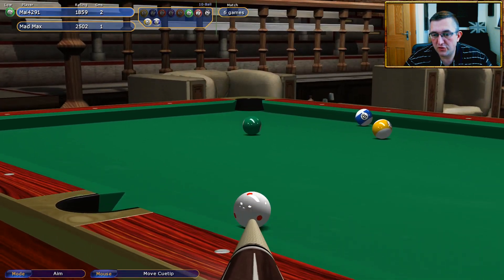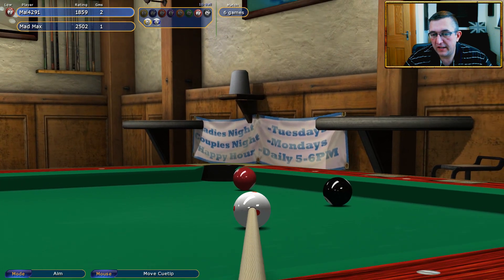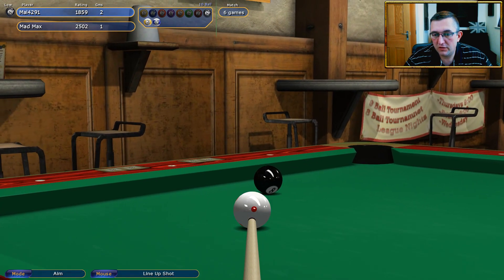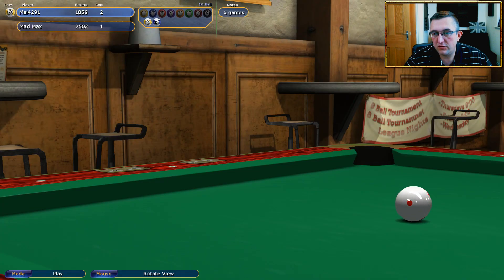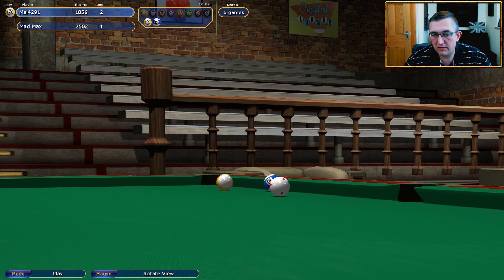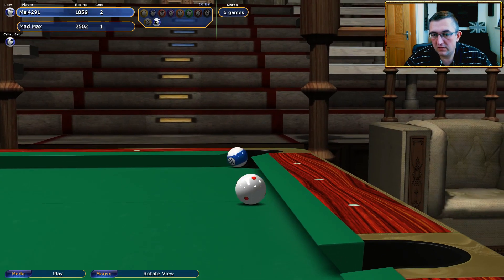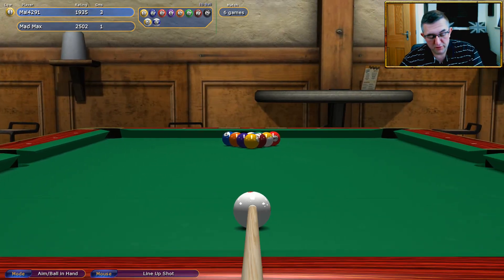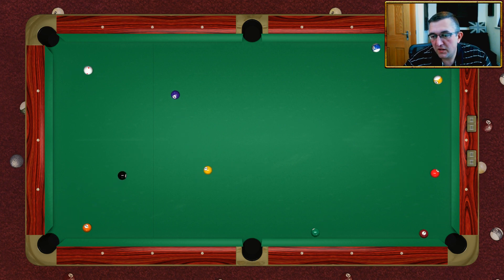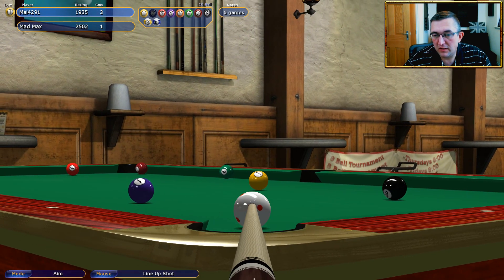I'm just going to aim for the cushion no further, and I got away with that. Potentially not in bad shape for this run out. I just want to leave a little bit of angle — not too much, just enough to stun onto the cushion just like that, so you get the insurance. I thought it was going to be three nil but I forgot about the rather disgusting combo. That's a good break — the only problem is instantly the six.